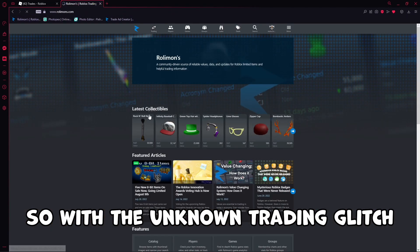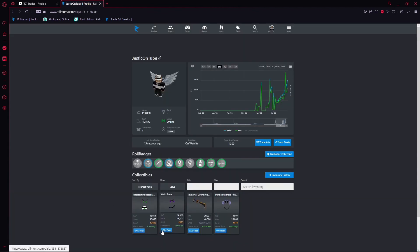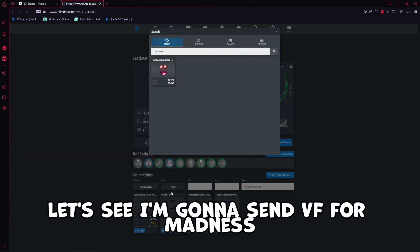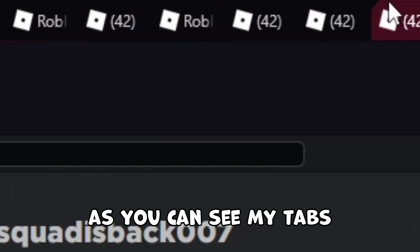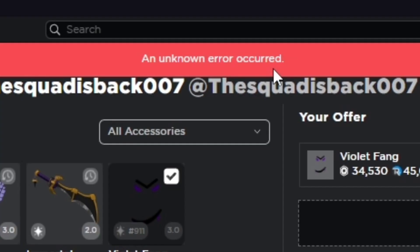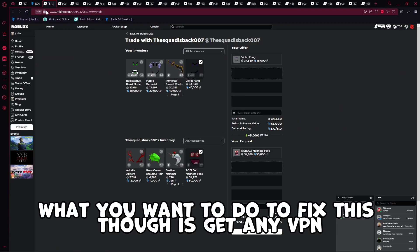The unknown trading error glitch mostly happens when you're mass sending. So let's say I'm going to mass send for something around 50k — like sending my Violet Fang for Madness a bunch of times. As you can see from my tabs, I click Make Offer and boom — unknown error has occurred.